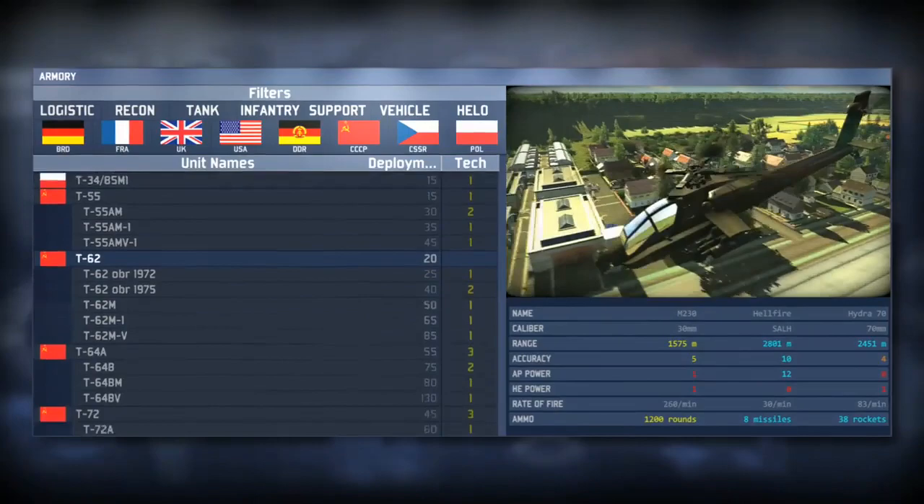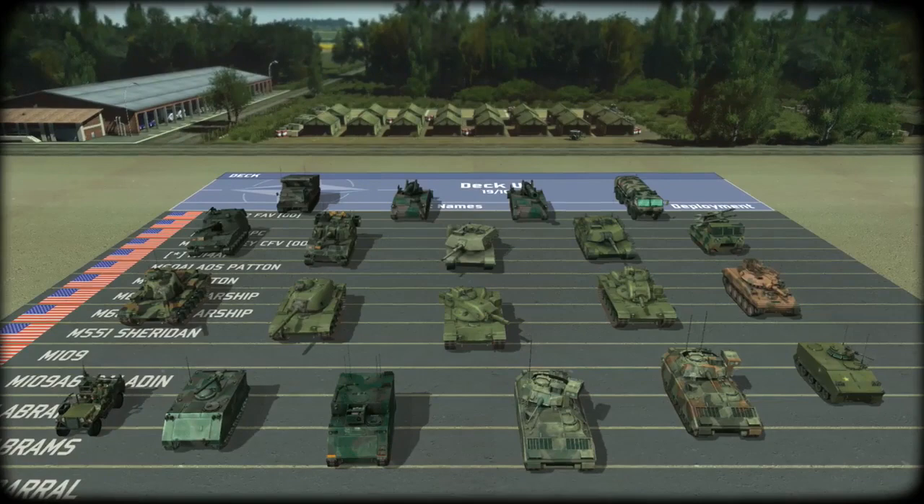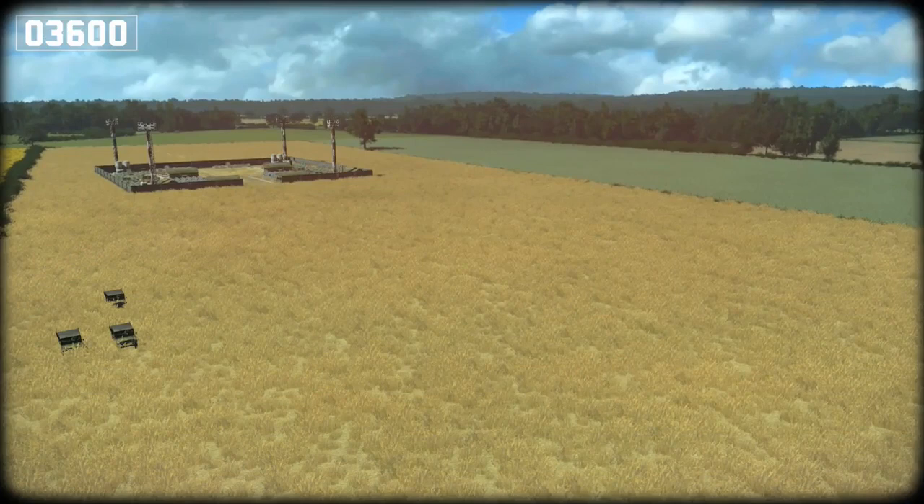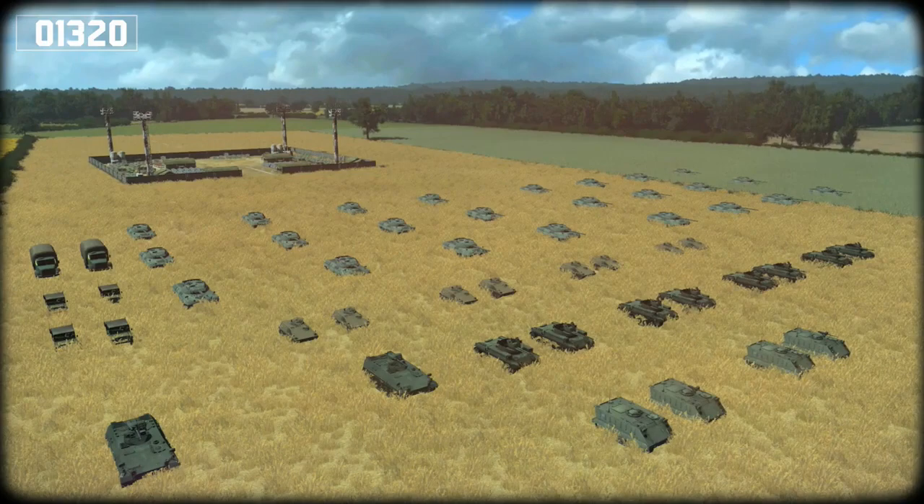Featuring a staggering choice of over 360 different units, players can build their own armies by unlocking units and adding the ones they want to use to their deck. This allows them to freely customize their army according to their preferences. In-game, players will be able to select and place on the battlefield any units they have added to their current deck, by spending the command points allocated to each player at the start of the game.